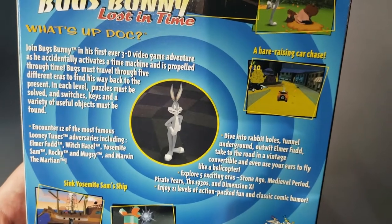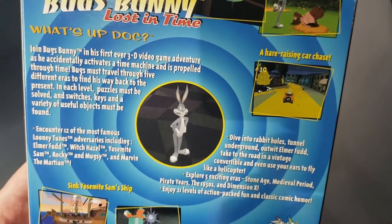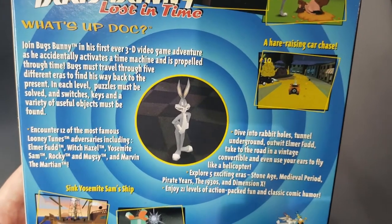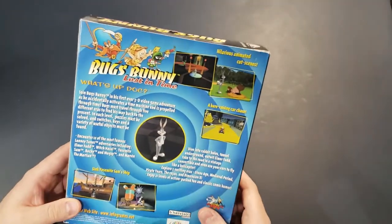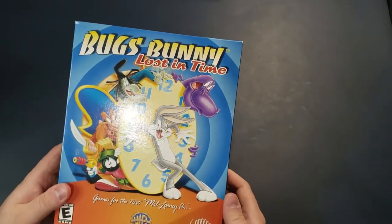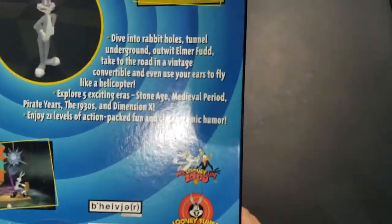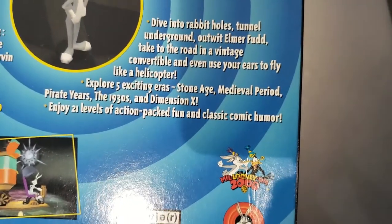It says: 'Join Bugs Bunny in his first ever 3D video game adventure as he accidentally activates a time machine and is propelled through time. Bugs must travel through five different eras to find his way back to the present. Each level has puzzles to solve and switches, keys, and useful objects to find.' The five eras are the Stone Ages, Medieval period, Pirate years, the 1930s, and Dimension X — 21 levels all together.